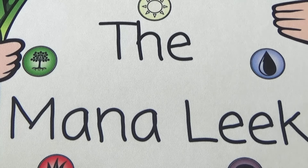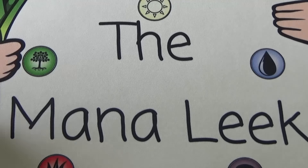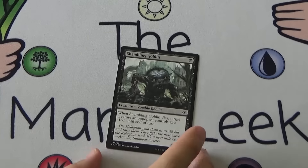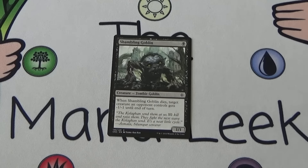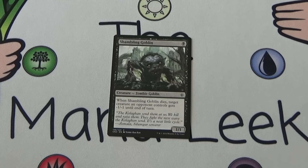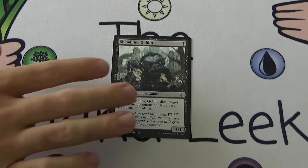Hopefully it's a Foil Kaya. Up first we have Shamblin' Goblin. He's from Khans of Tarkir, I think — maybe Fate Reforged. One black mana for a 1/1 Zombie Goblin; when it dies, target creature an opponent controls gets minus one, minus one until end of turn. Not that great. It kind of depends on how many X/1s there are in the format, but I can't imagine there's a huge amount in a multiplayer format. Shamblin' Goblin just isn't that great — we're never first picking him.